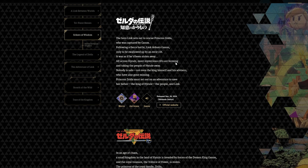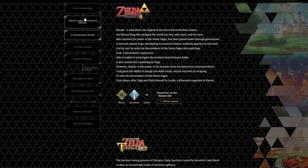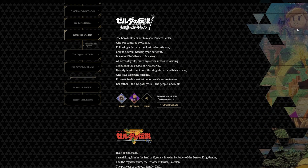This actually makes sense because everybody's been saying Echoes of Wisdom kind of looks similar to the world of A Link to the Past, which makes sense because it's in that exact same timeline but a little bit further along — so things have changed in Hyrule. It also makes sense that it's in the same timeline as Link's Awakening because for the Link's Awakening remake, we have the same art style — this Link, the exact same art style.